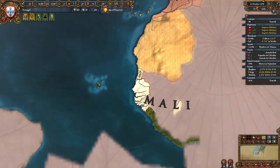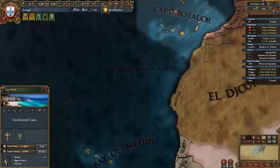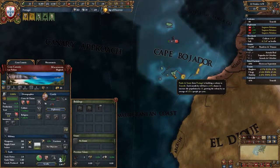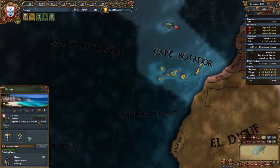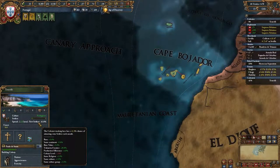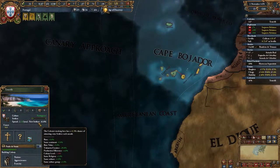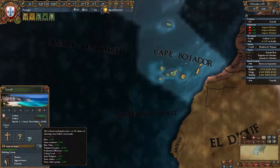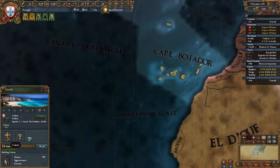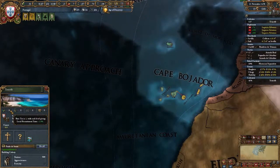We got a colony over here. There's a 41.8% chance of attracting extra settlers each month — that is really nice. So this is going to take a long time, but I'm hoping it will generate a tiny bit of income and base taxes too.